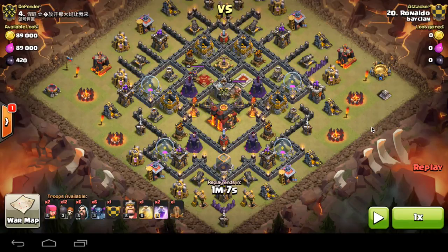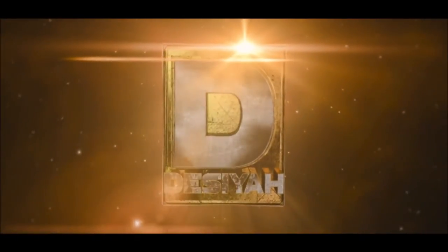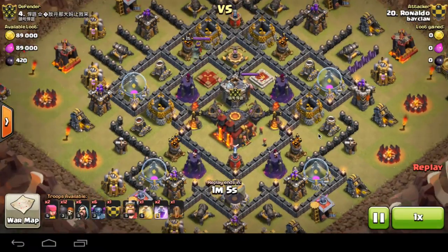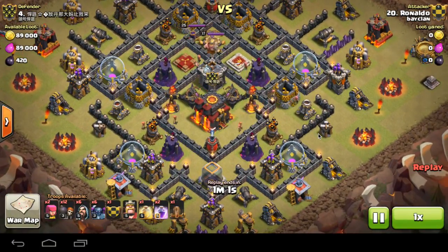Can a Town Hall 8 attack a Town Hall 10 with max Infernos and get 2 stars and make Clash of Clans history? So here we have Ronaldo attacking the Town Hall 10. He is our lowest Town Hall 8 and our lowest player on the war map.